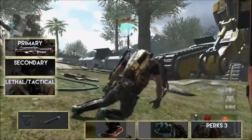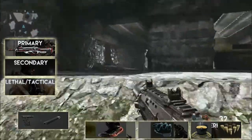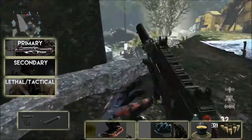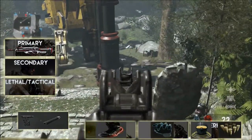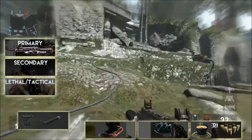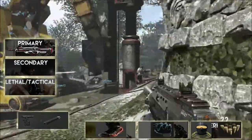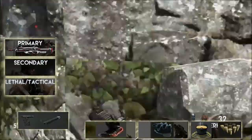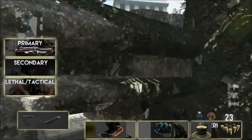For Perk 3 I'm running two perks — Toughness and Scavenger. The reason I run Toughness is that if I get into a gunfight and I'm aiming down sights, the last thing I need is to get shot and have my aim bouncing all over the place. Nine times out of ten you'll lose that gunfight because you just can't keep your iron sight or red dot sight on target when it bounces around too much.